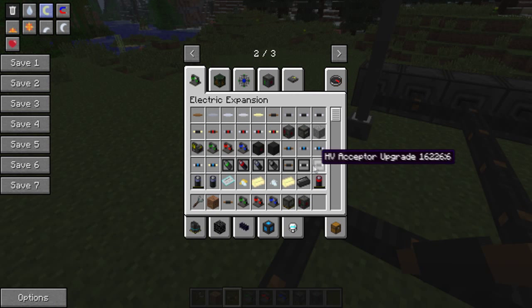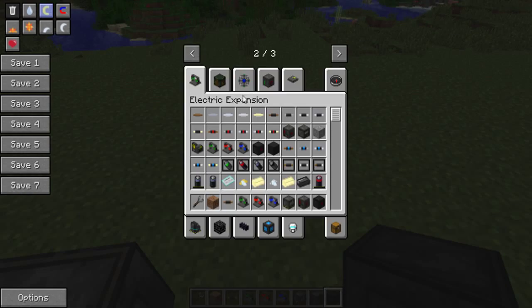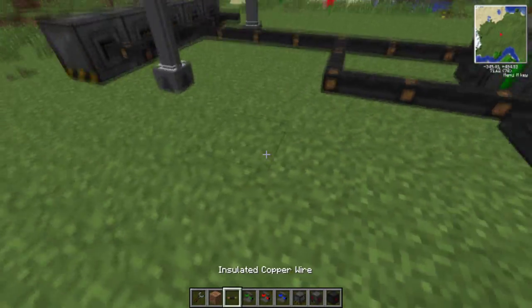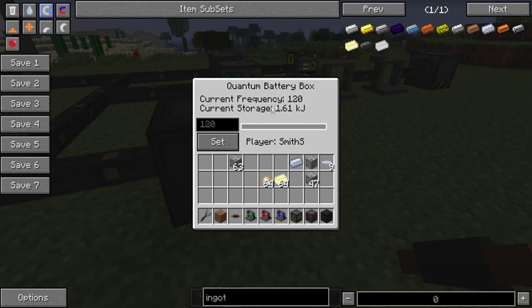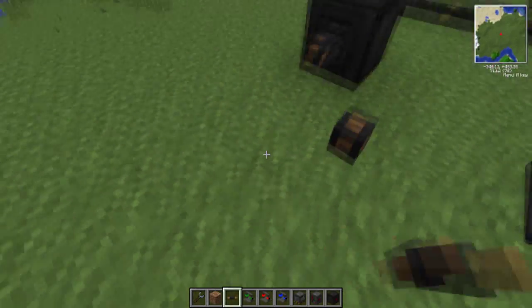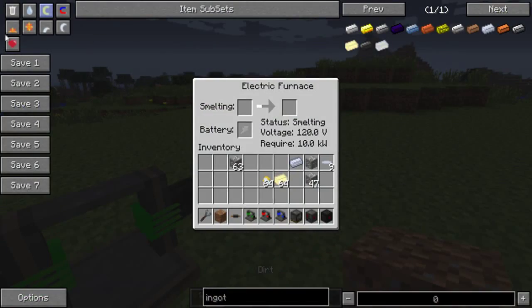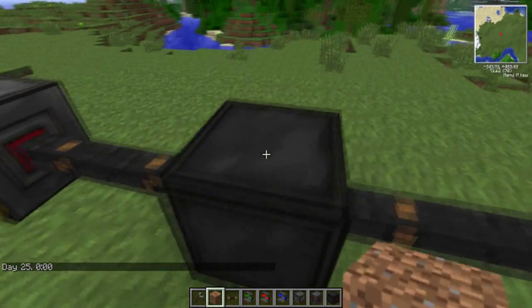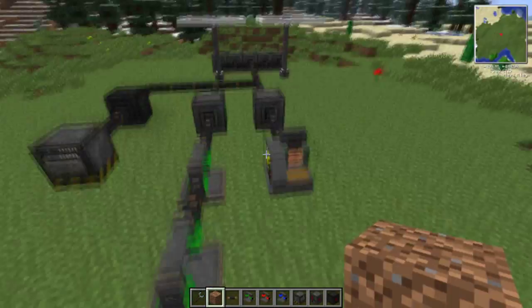If we go back to the Electric Expansion mod, you'll see there's also a quantum battery box — this is the next level. You need to use antimatter to craft it. Essentially when you place it down, you can set the voltage — they call it frequency, but you can set the voltage you want to use. So if we set it to 120 and give it some power, as you can see it charges just fine. And with an electric furnace connected to the output, it smelts. The quantum battery box is a dynamic one you can adjust and change.